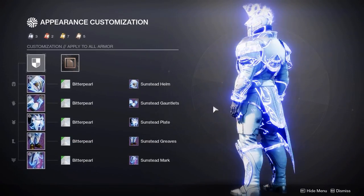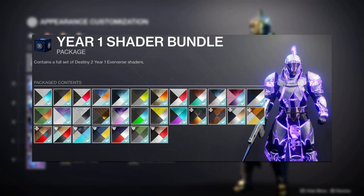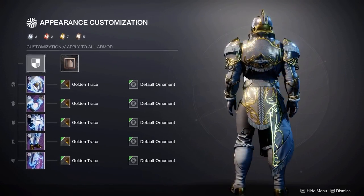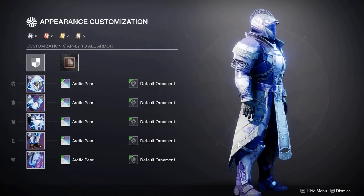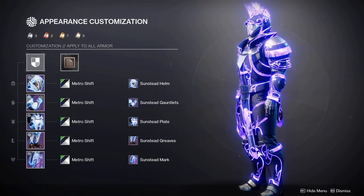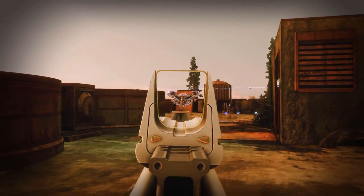If you've played the Vault of Glass and got Bitter Pearl, you can pair it with any glow — it just creates a full white on the set. For newer players, there's a shader bundle in the Eververse archive for 1,000 glimmer that gives you a bunch of different shaders — I recommend picking it up straight away. From that bundle: Golden Trace looks incredible on the normal armor with the solar glow; Arctic Pearl or Nebula Rose for a nice purple with the Void glow; and for a darker look you could use Metro Shift with Void, Stasis, or even Arc.